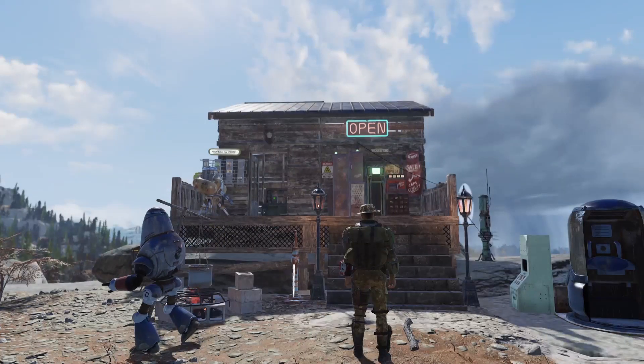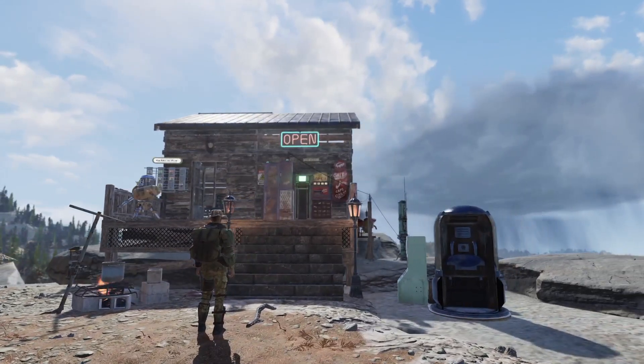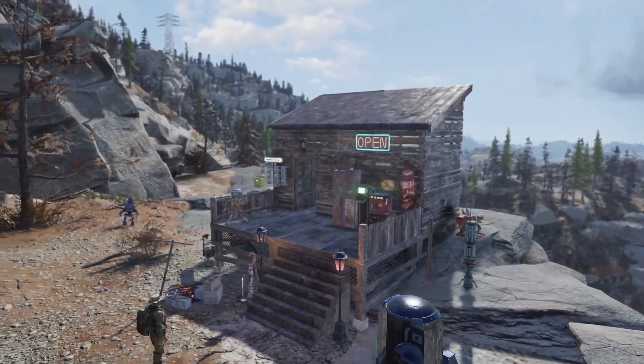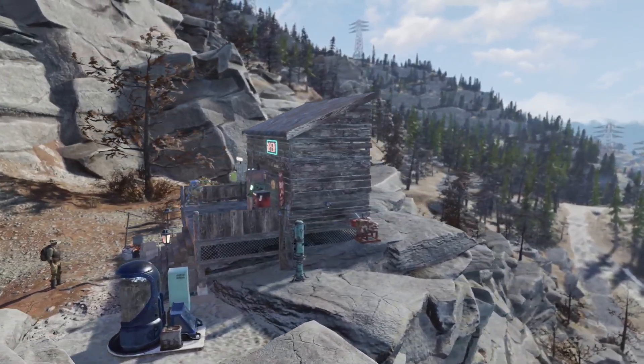And there you have it, that's how you make a simple and functional camp in Fallout 76. If you like this video, give it a thumbs up. And if you enjoy Fallout content, subscribe to my channel.